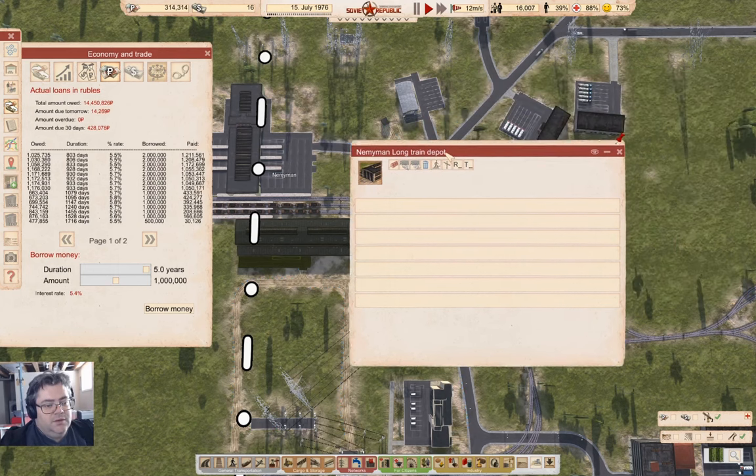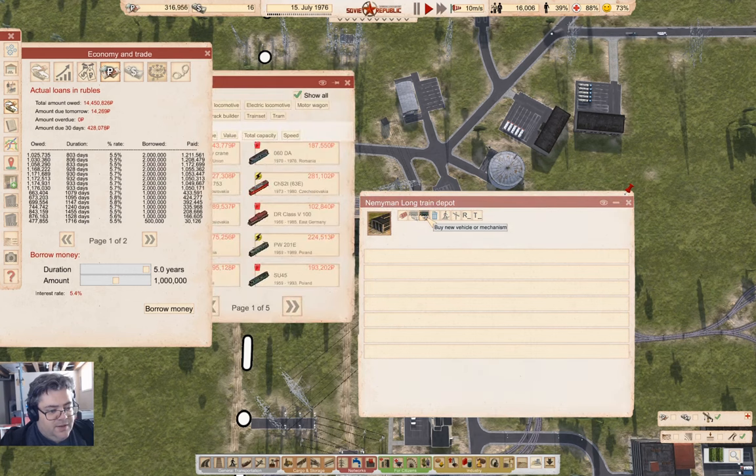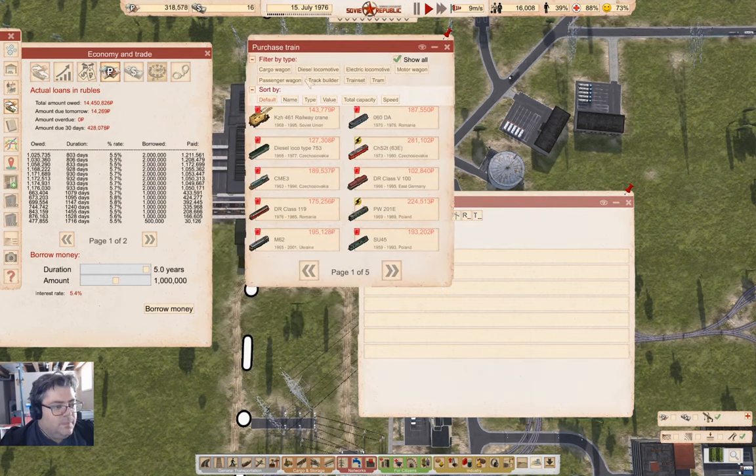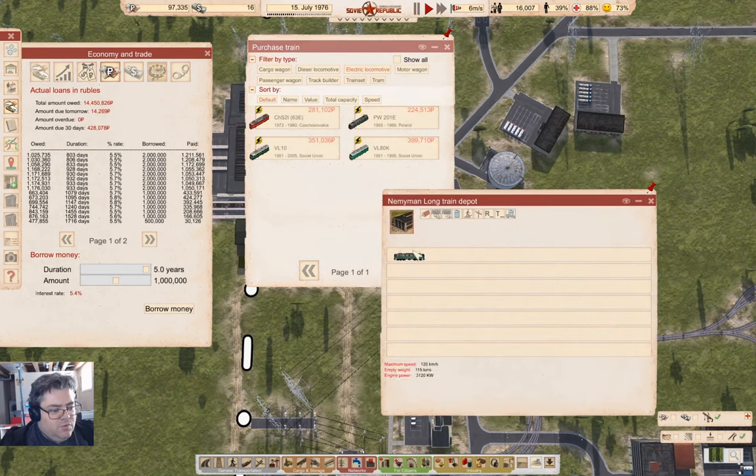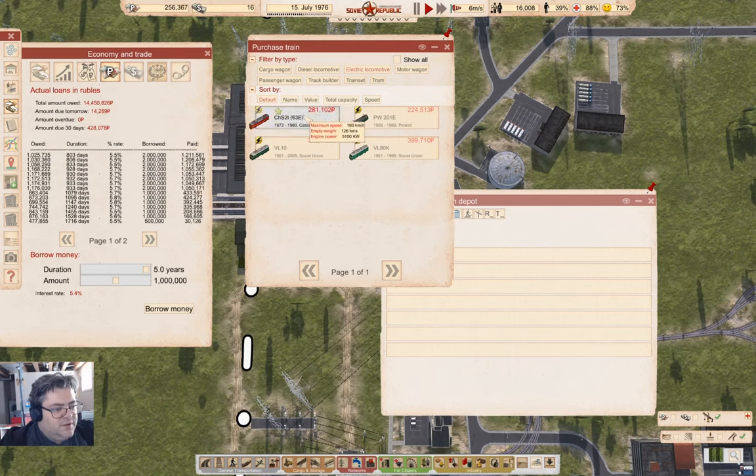We want to buy a new vehicle — we're going to want an electric loco. That one does 120 with 3,120 kilowatts; that does 100 with 4,600 kilowatts. Maybe we'll go with the VL10... no. We'll go with this one — 5,100 kilowatts.